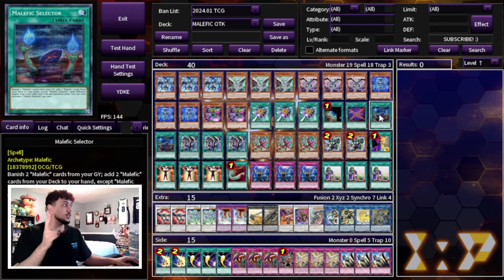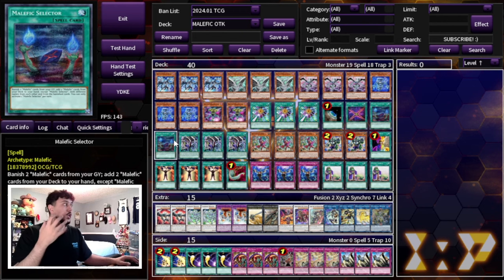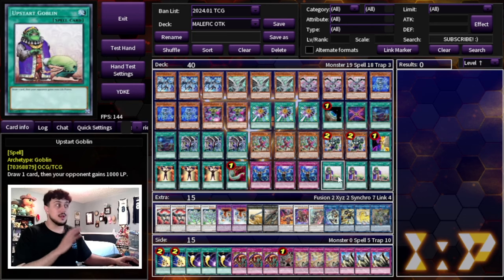We're playing two Malefic Selector. In this deck where we're cutting down on Parallel Gear and focusing on board breakers, we want to make that space. Selector lets you banish two Malefic cards from your graveyard to add two Malefic cards from your deck to hand. It's a little more difficult to set up in a build focused on breaking boards and pushing for game. Two is perfectly fine — you'll always see it, especially with three Upstart Goblin making this effectively a 37-card deck.